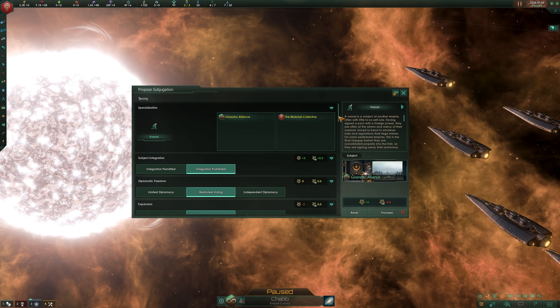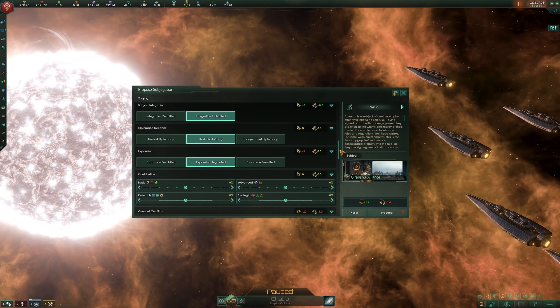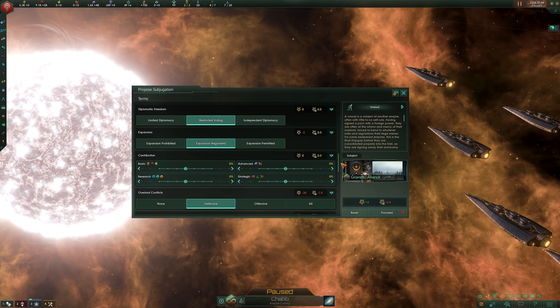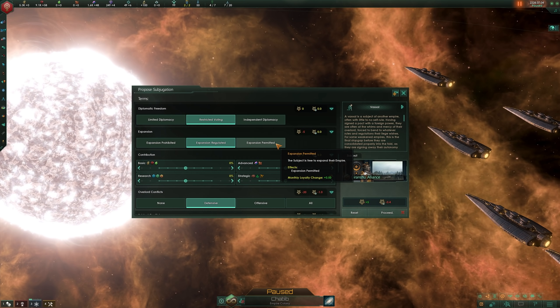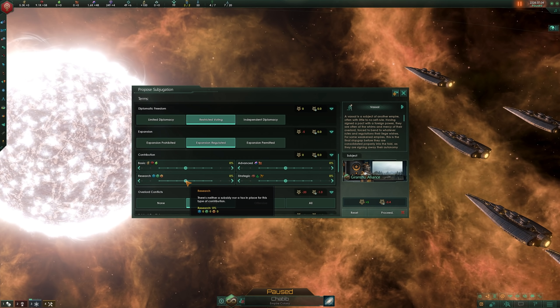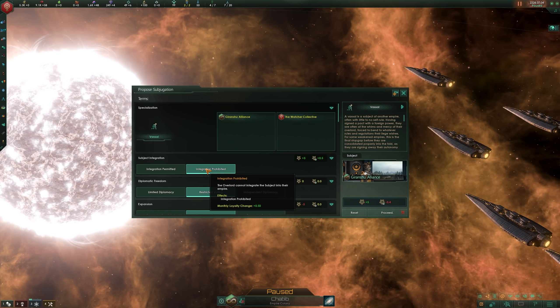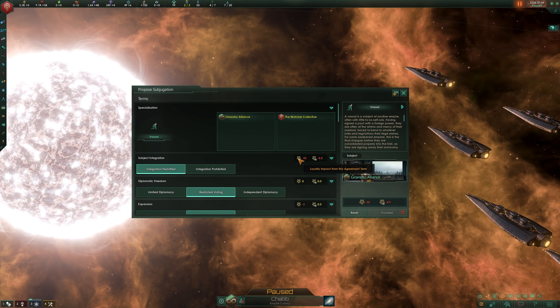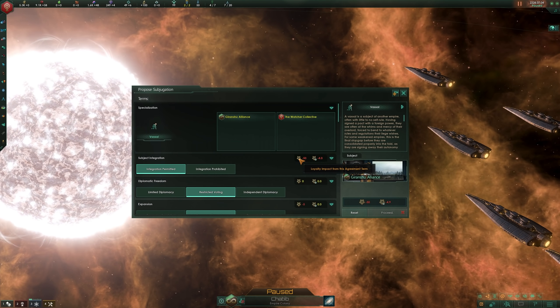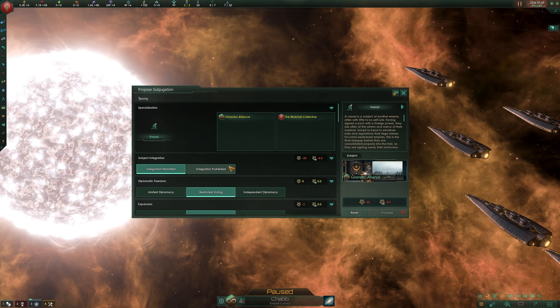Just to reiterate, everything you see on this screen represents the baseline relationship between overlord and vassal. With the terms laid out here, you can exert a fair bit of control over your vassal, demand a tithe of some form or another, or otherwise glean benefits and offer support. Prohibiting integration means you won't ever be able to bring the subject under your fold, but it is one of the biggest impacts to their loyalty and how likely they are to accept the offer in the first place. If you have no intention of taking direct control over the subject's empire through integration, this is an easy element to sacrifice.